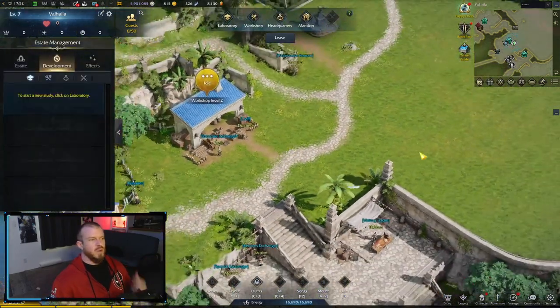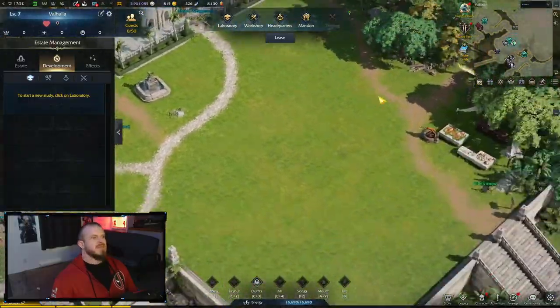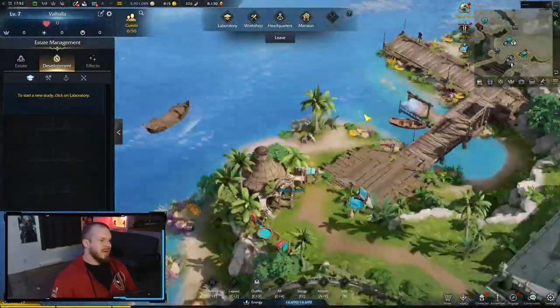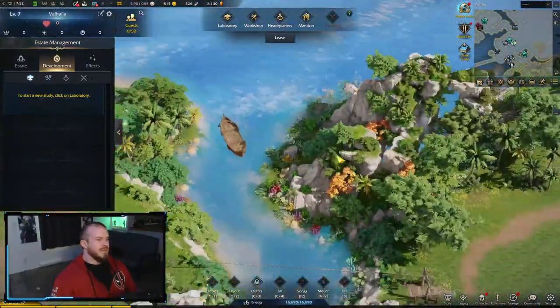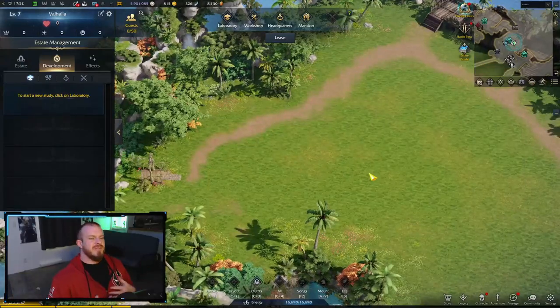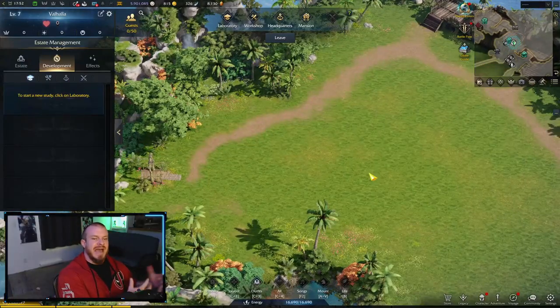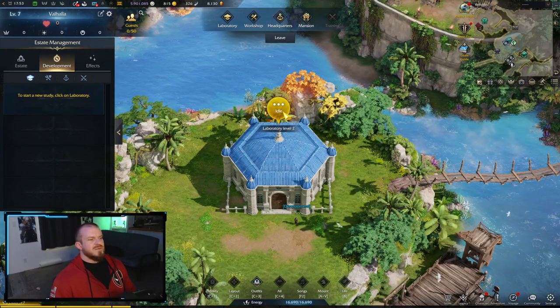You can press Control+1 to zoom out into this view, and then WASD to move around and access the different areas easily. You can see there is quite a lot to it. You can open up additional islands off to the side, which unlock the ability to do life skill gathering inside of your estate for different materials.